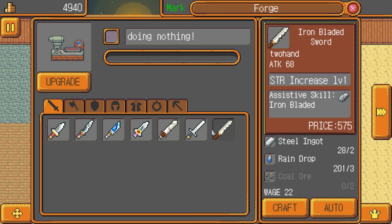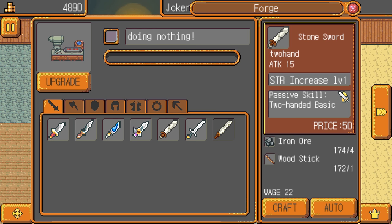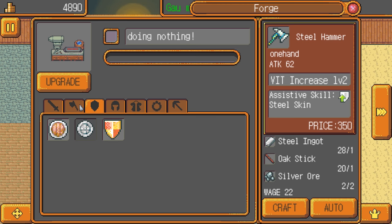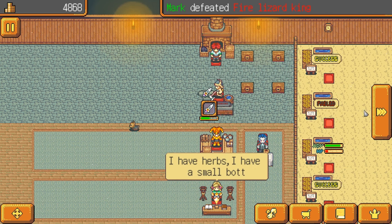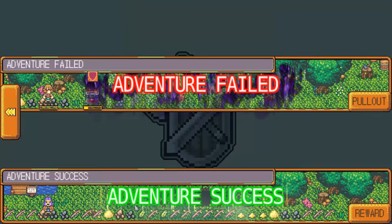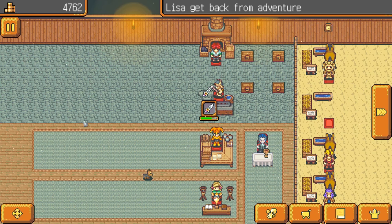Iron bladed sword wouldn't be bad actually, though it's not nearly as money-efficient. I wouldn't mind crafting another one of these, but we should probably switch out Gao's weapon. Let's just keep creating skill blades for the time being. Oh, we defeated the fire lizard king! And he had the chilies. Cool — so we can start farming those guys.